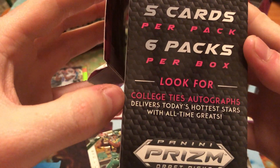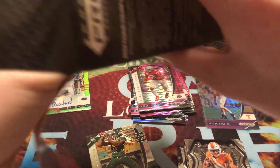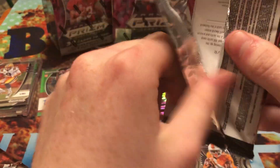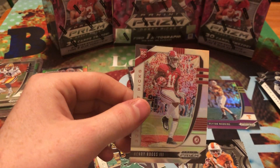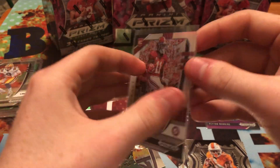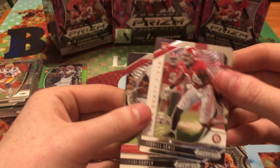Most of them I have seen have had autographs in them. It doesn't give you any guarantees — it just tells you to look for the College Ties autographs and also some blue parallels. Alright, we got Nick Chubb, Aaron Jones, we got a Prism of Henry Ruggs — I'm actually going to sleeve this bad boy up. What do you guys think — a future Bronco? Him playing with Drew Lock would be fantastic. We got Terrell Lewis and Amari Cooper.